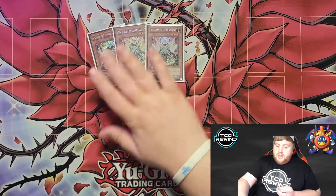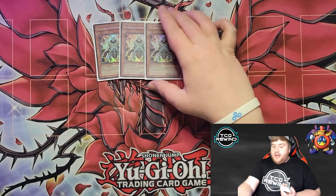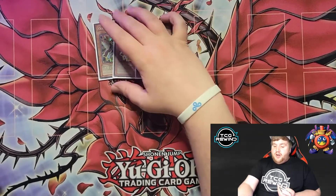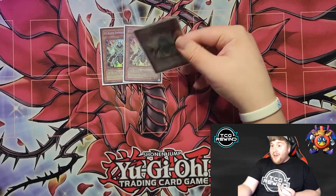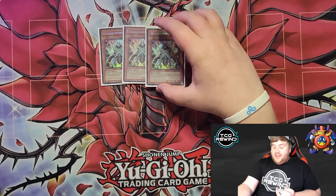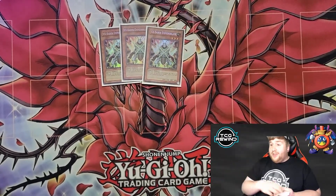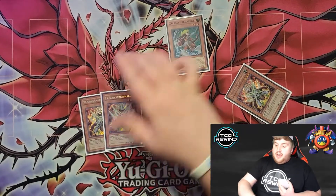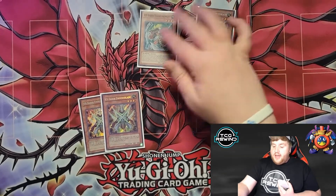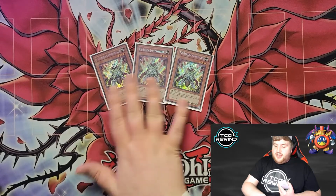Then we run three Emmersblade — this is basically a Giant Rat, but better. Its effect is when it's destroyed by battle, you can special summon a level four or lower X Saber monster from your deck. The nice thing is it doesn't force you to put it in attack position like Giant Rat does. I like to think of this card as: if my opponent has a monster with over 1300 ATK, this searches anything in my deck. I can't tell you how many plays you make just by crashing into their monster. For example, if they have a Thunder King in attack position and you have an Emmersblade, you get a Fulhelmknight, then Econ their Thunder King to defense, attack over, and bring Emmersblade back. It accesses everything in your deck — this is such a powerful, important card to run at three.